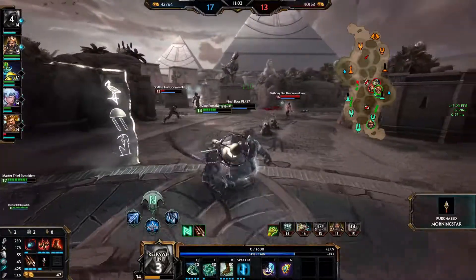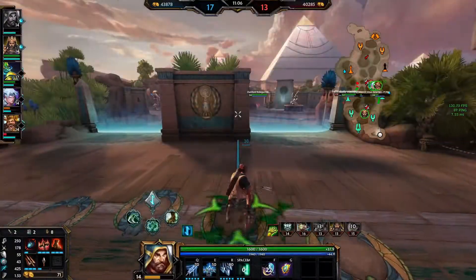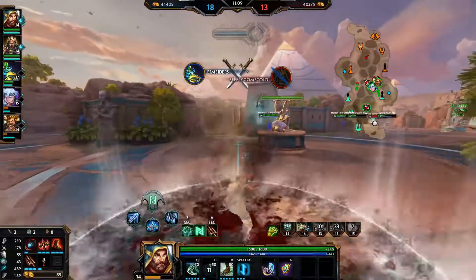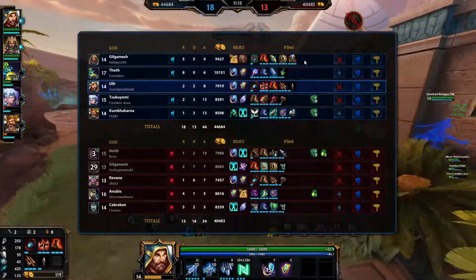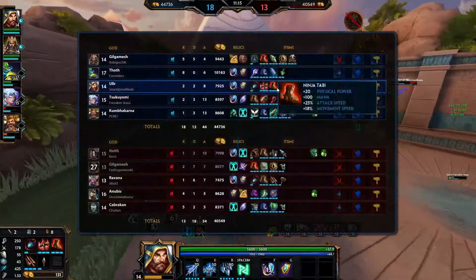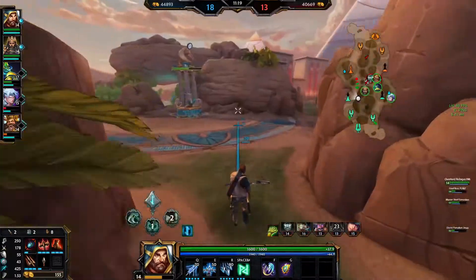Let's see — this will kind of take a while to get online. We got Transcendence online at least. I'm gonna be building Dominance next, and Heartseeker will be our last item. Hopefully I'll be able to make more of an impact on the game as the game goes on — my axes are gonna be really important.